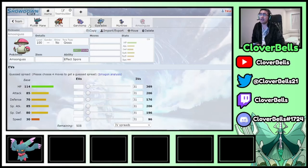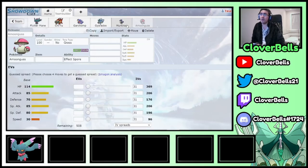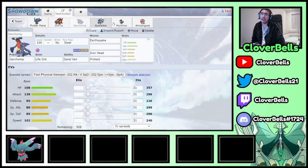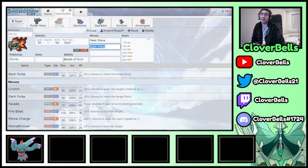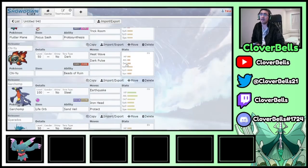This gives you a Fire/Water/Grass core with pivot options, plus a Dragon/Fairy/Steel-ish coverage core. Flutter Mane is the Fairy coverage, Garchomp and Gyarados are the physical hitters, Murkrow provides Tailwind and Sunny Day, and Amoonguss gives redirection and speed/trick room control. That's one balanced approach to building around Flutter Mane.